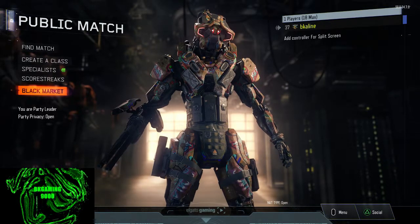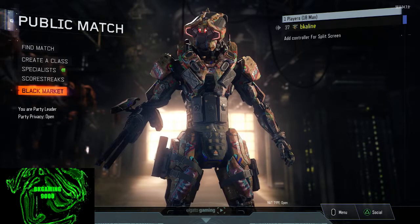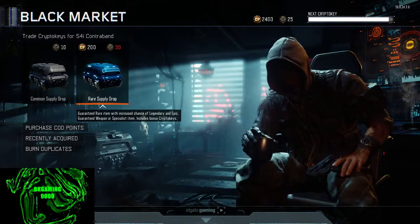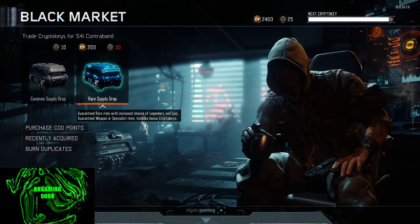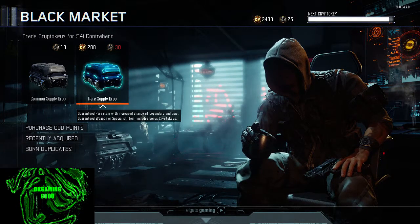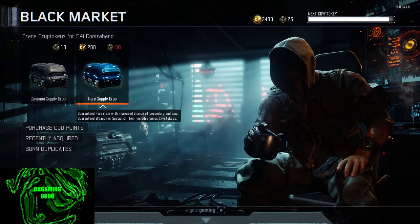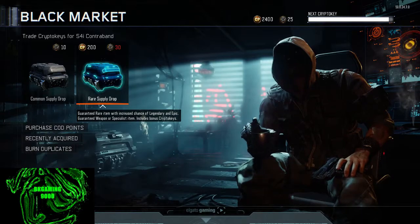What's up YouTube? BK here with BK Gaming 9000 bringing you another Supply Drop opening Saturday. It's going to be a fun Saturday. We got 2,400 COB points to spend. We have 25 crypto keys, which I'm sure is going to increase due to our duplicates.